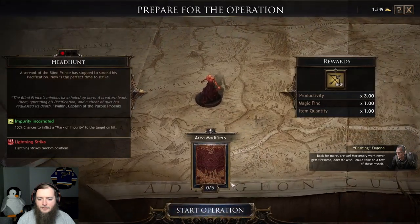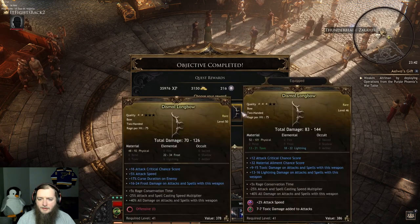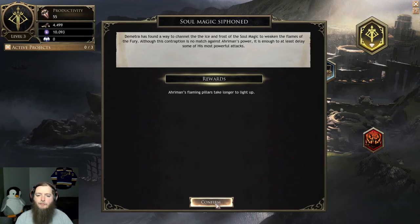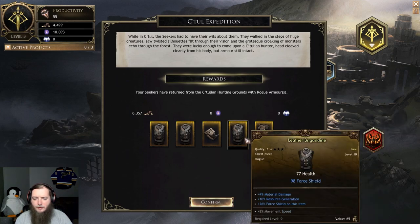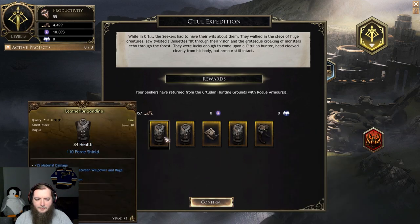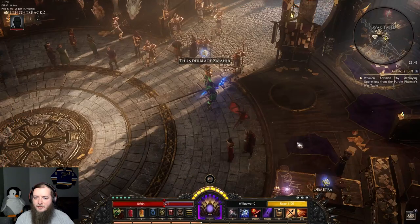Headhunt with lightning strikes — done. Easy, 338. And a bow that is not good. Aramon's flaming pillars take longer to light up. Rogue armor — that is definitely what they brought, but didn't give me anything great. That wasn't a bad mission though. Only have 10,000 gold — that's not enough to do anything.